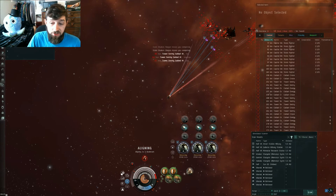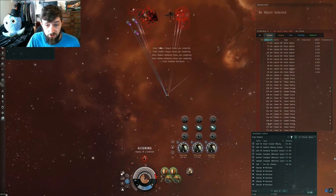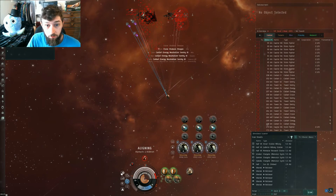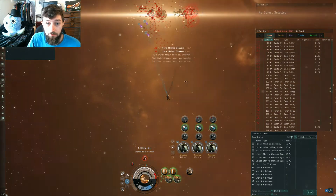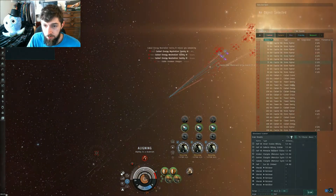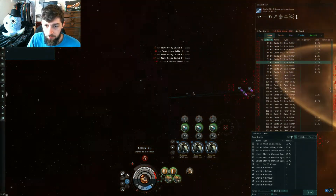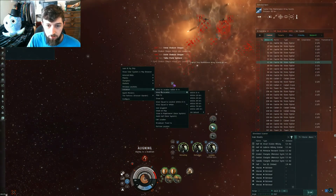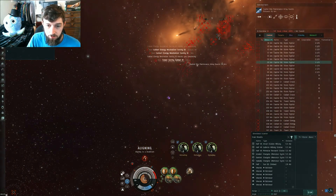We could warp to the station now and go sit on the station and wait for our drones to come back, but this mission has points. So I want to make sure that my drones get back in before I leave. The damage is going to start coming in really hard as soon as these guards get close to me. We don't want to be here any longer than this. We're done with the mission — time to go dock up.